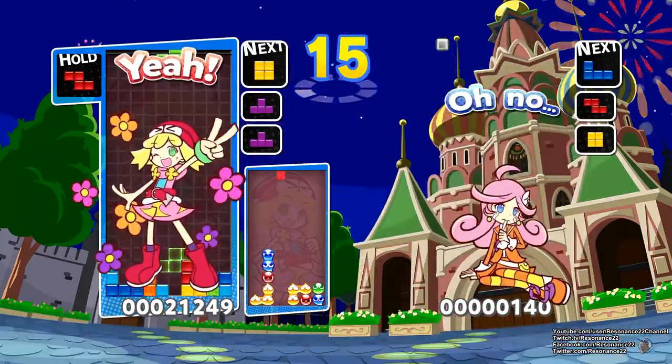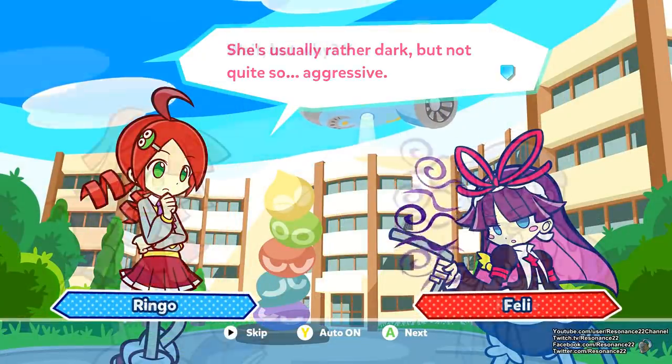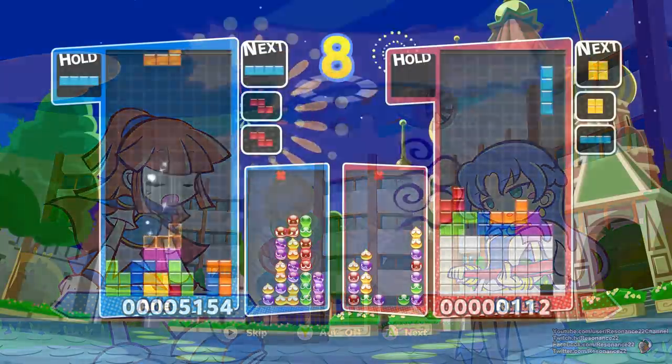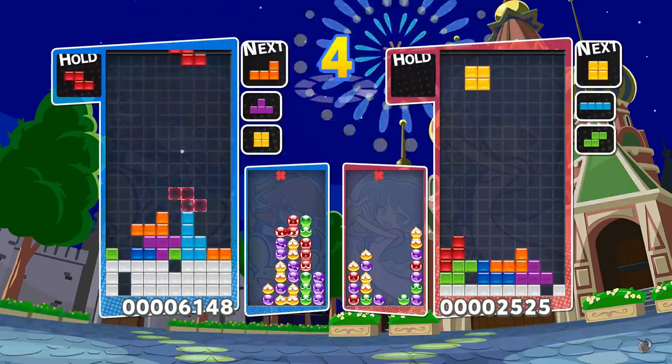The next two levels are both Swap games, one against Feli and one against Rulu. She's a fitting boss for Chapter 2, which is where the game begins to challenge you. Rufina was a nice introduction, and now Rulu puts up quite a fight.